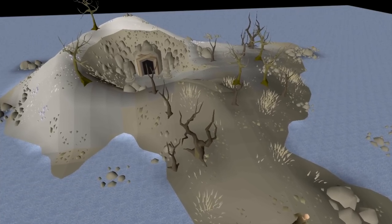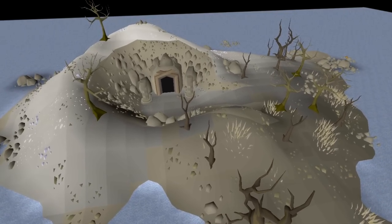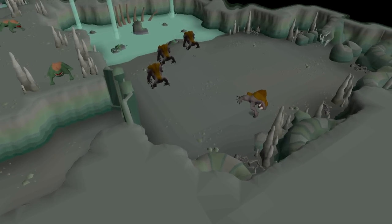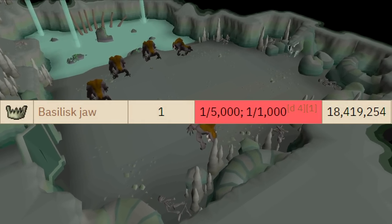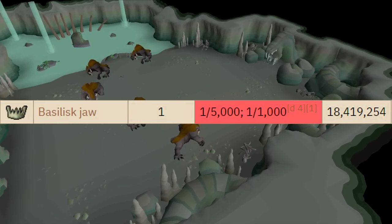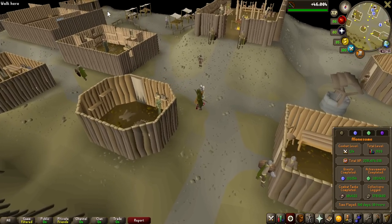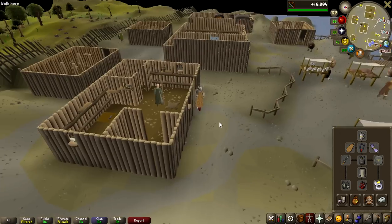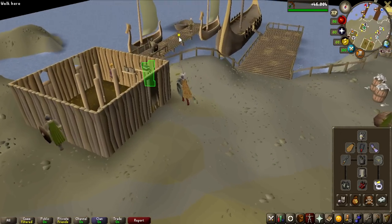The third grind of the video is not probably going to be as fast as the other two — it is going to be Basilisk Knights. We're going to be killing 1,000 of these for the Basilisk head. We're going to be killing these off Slayer tasks, so the Basilisk jaw is going to be 1 in 5,000, but with the luck we're getting this video, we might as well get it. I've actually never killed a single Basilisk knight in my entire life, so this is going to be a bit of an experiment — I might change over to ranged gear or stay with melee.